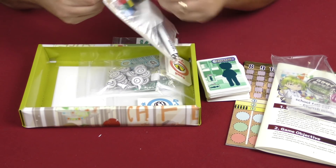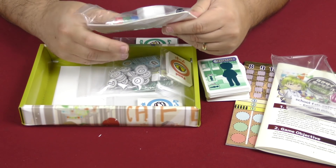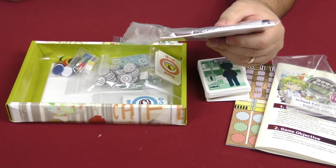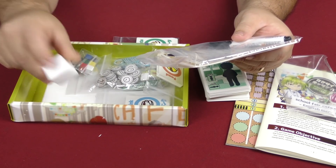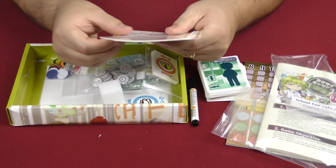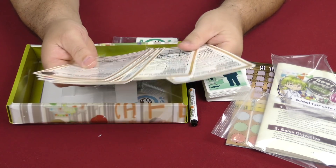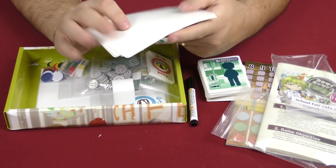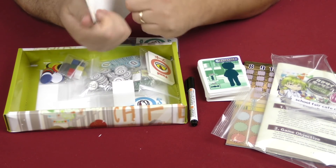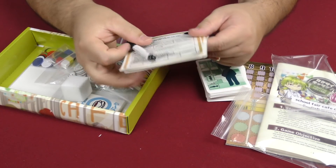And then you have this stuff — what is that, is that an eraser? Yeah it looks like just an eraser. You have a petition against termination of our club, and you get to choose your club name and what kind of club you're going to be. These are warped, and there's a whiteboard marker that comes in the game.